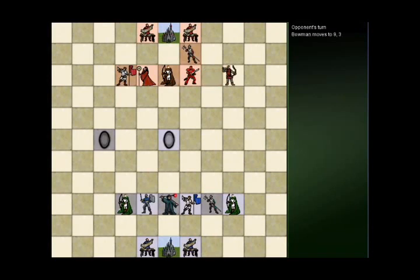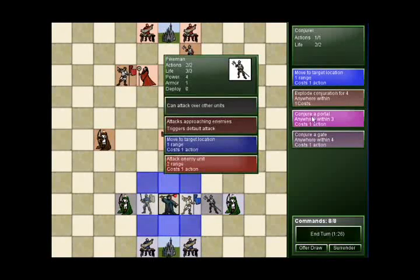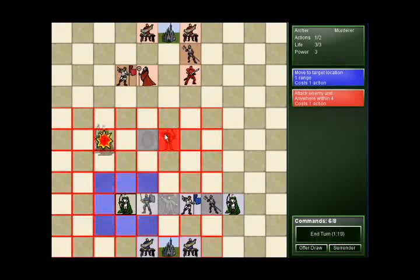I use my conjurer to place portals around the map. My opponent then attacks the portal, which stuns them and also brings his units in range of mine to attack. You can also use your portal to suck in enemy units, which is great for getting enemy units into striking range of your units.